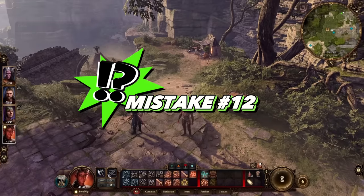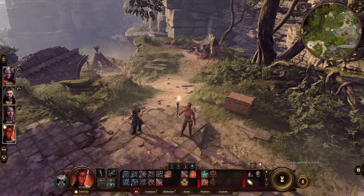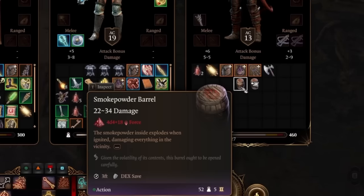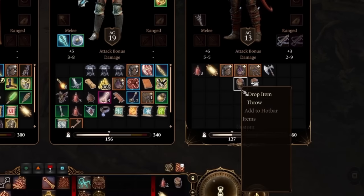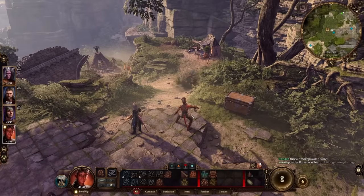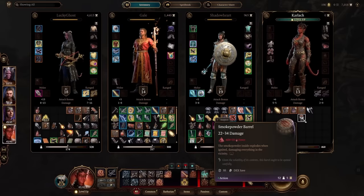This next one is actually hilarious. We have a lit torch — it's burning — and we can put this burning torch inside one of these barrels. I've got two explosive barrels here. One now has the lit torch in it, one doesn't. If I throw the one without the torch, nothing happens. However, if I throw the one with the lit torch inside it...